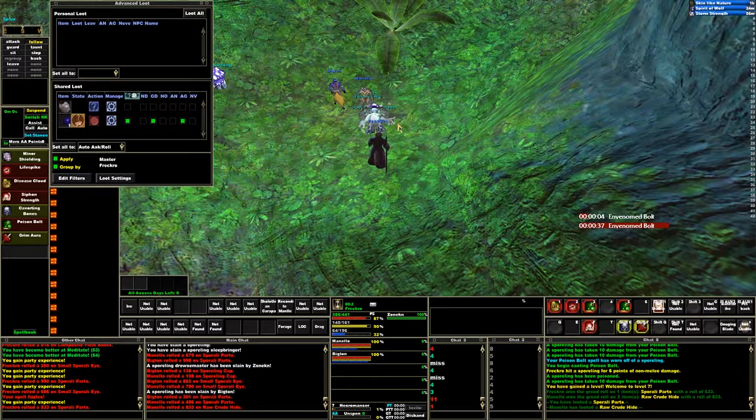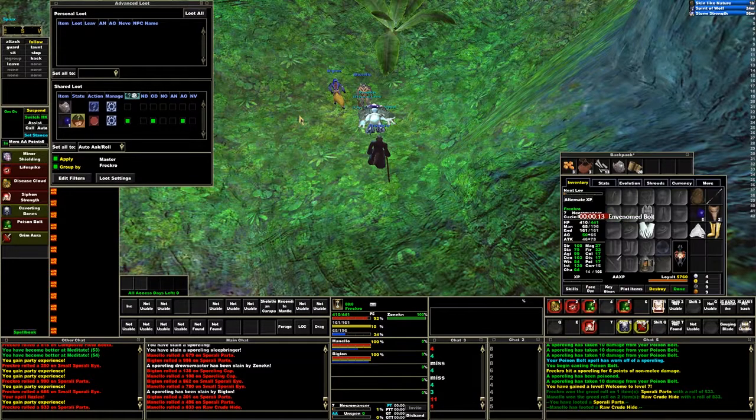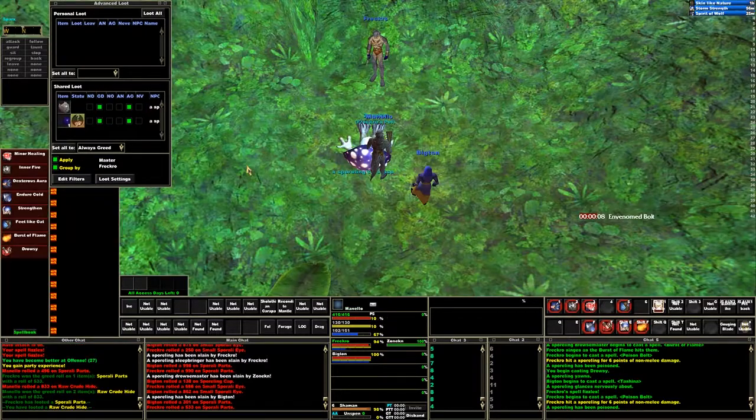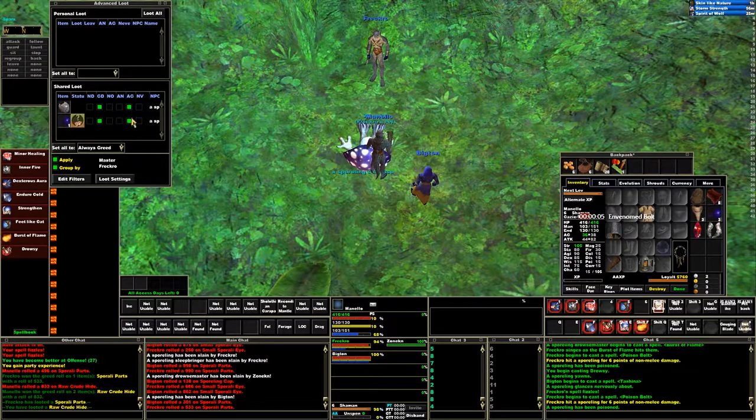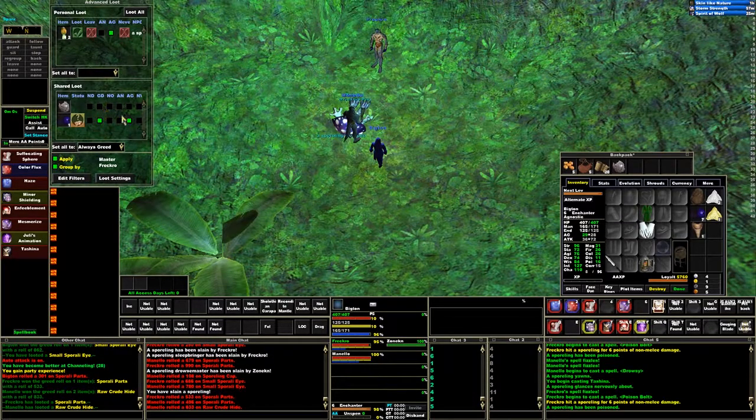There's level 7! Did everybody get level 7? No they did not — one more kill for those guys. Dragon Scale Sliver here. I've roughly figured out how to use this advanced loot window now. I know this is Lore and I can't remember if I have it or not — yep, okay. So this dude needs to never roll on it. This dude can greed on it, which he already has. And this guy already has it so he'll never roll on it.